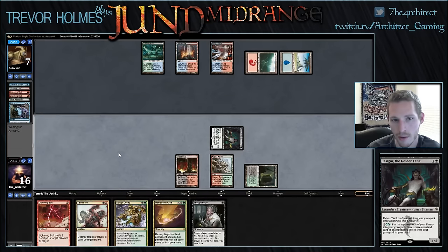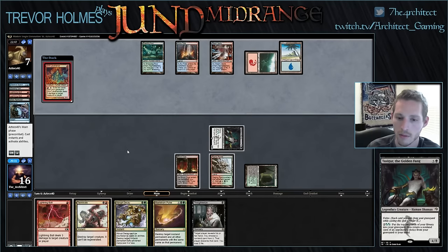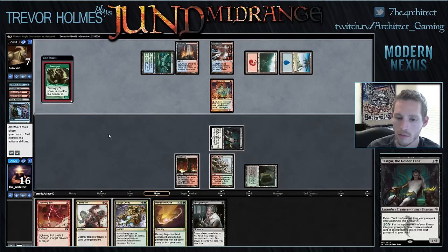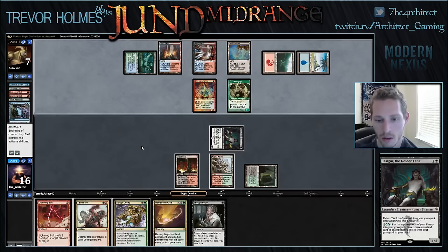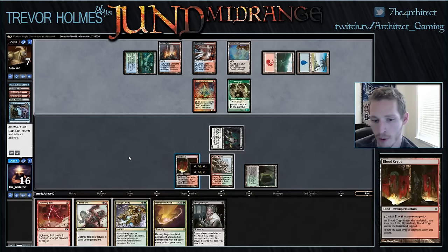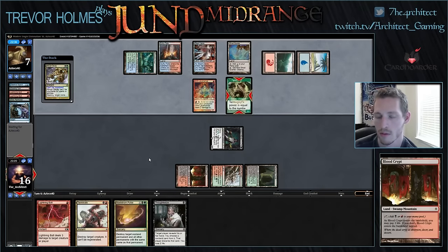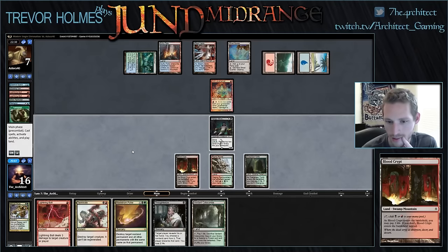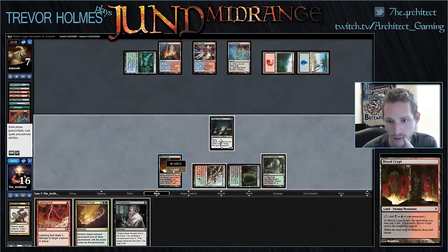Our opponent is at seven. Lavamancer — sure. So he has double Twin and nothing else. He is dead: we Abrupt Decay the Tarmogoyf, untap, Terminate the Lavamancer, swing, and bolt him. Black-green Abrupt Decay. Game one win — onto Temur Twin, a different matchup. Terminate, then Terminate and bolt.